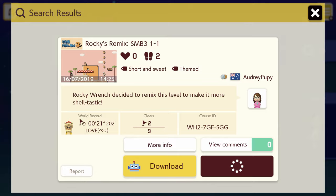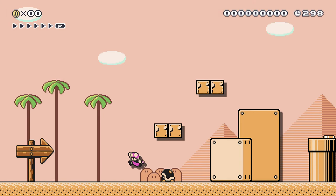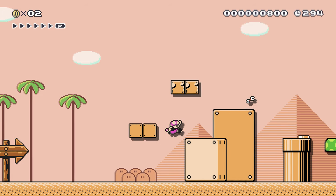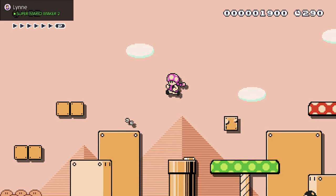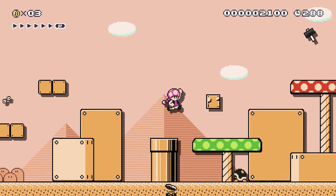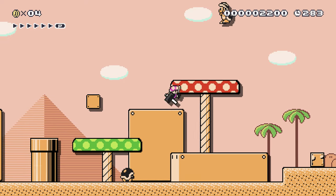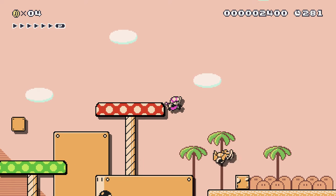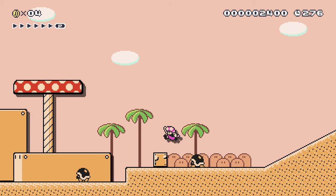This level doesn't seem to have been played very much, so hopefully we can get it a bit more popular. Okay, so we've got some buzzy beetles around, we've got some rocky wrenches, we've got a mushroom, we've got other people playing this game at the same time as me. We've got a hammer bro up there. I got hammer bro'd. Okay there we go. I want to step on this buzzy beetle here if I can — or I can use that one, that's much easier.